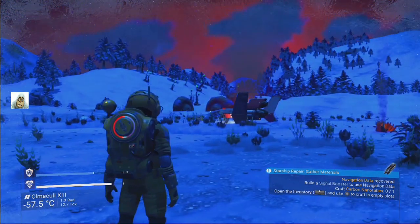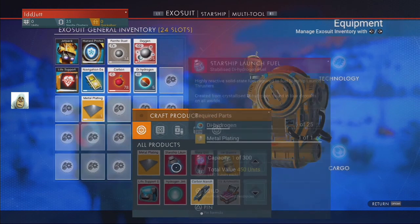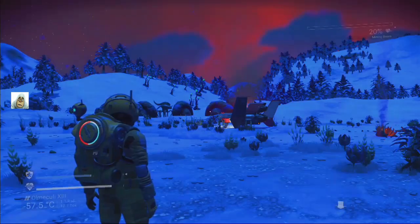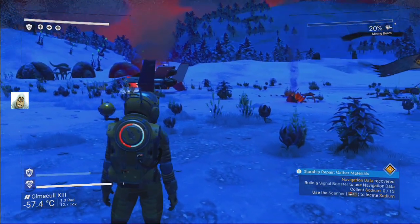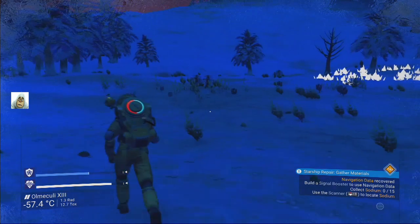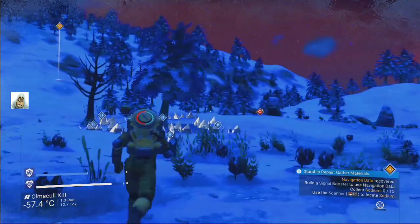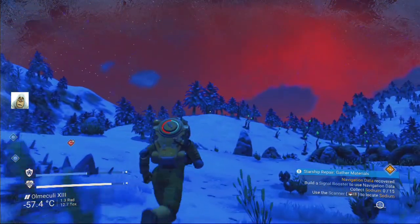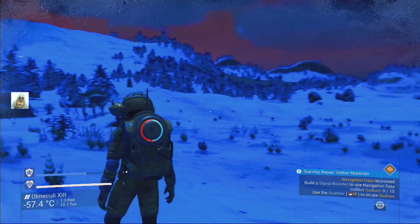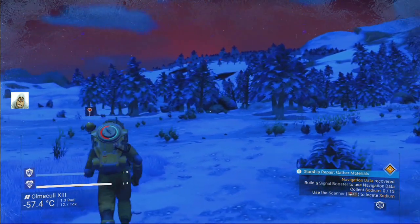Perhaps I can craft just one. Nanotubes - apparently I can build one of those, I don't know where I got it from. Carbon - okay, I've got that. Now we need sodium. Na - don't I need Na for my suit anyway? Better find some. That's carbon crystals, I don't want that. What's this - dihydrogen or something. Na, na - where are you, Na? Can't see any, I'm going to have to walk miles.